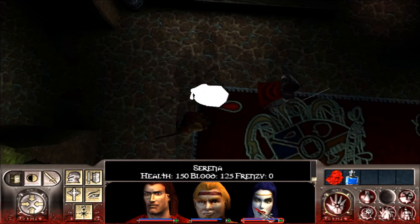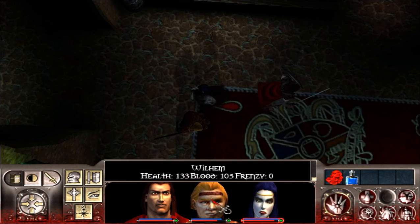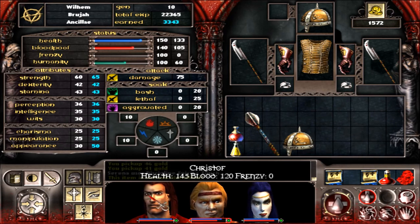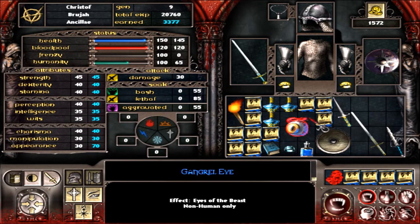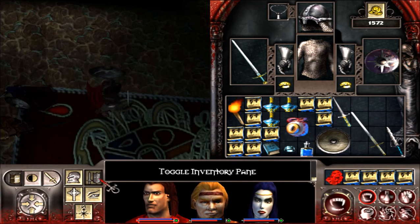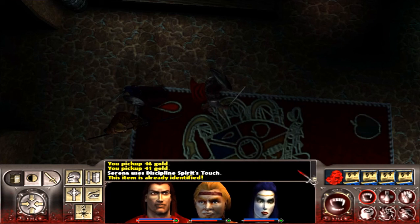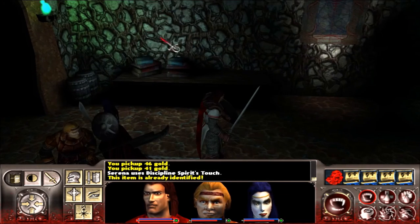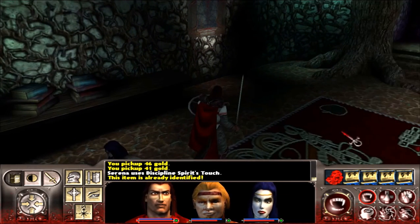Did she destroy the book in the attempt to identify it? Why — how did I manage that? She must have used the one charge on it — I'm such a blockhead. Did she give herself any kind of magical powers or boosts doing that? That was just a waste.